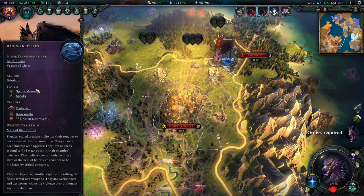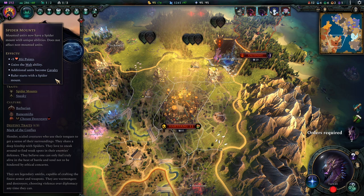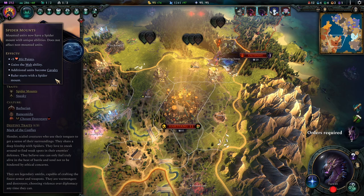Body trait-wise I went for Spider Mounts because spiders and Barbarians are just stupidly powerful. It's such a good fit. It was already strong before the Wyvern update and now it's even better.